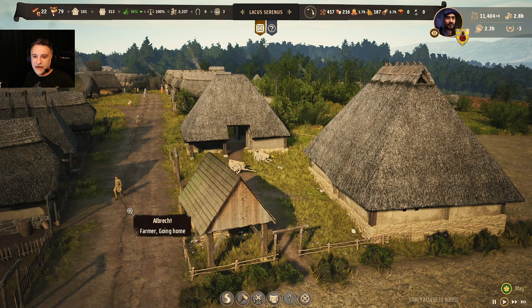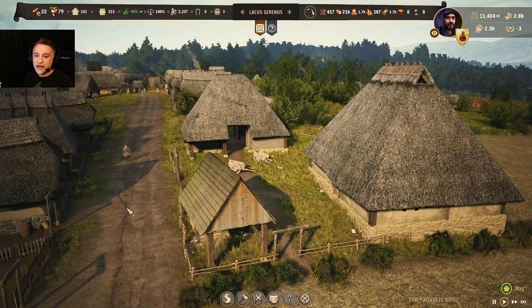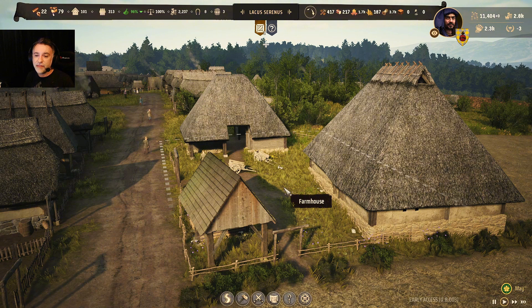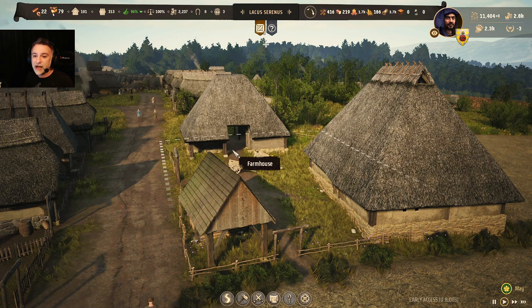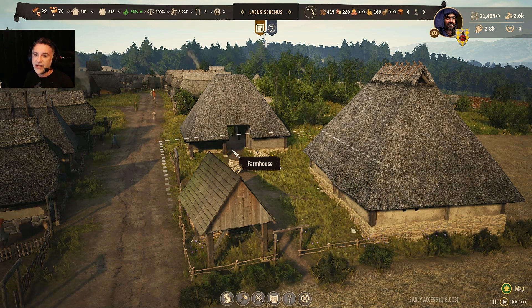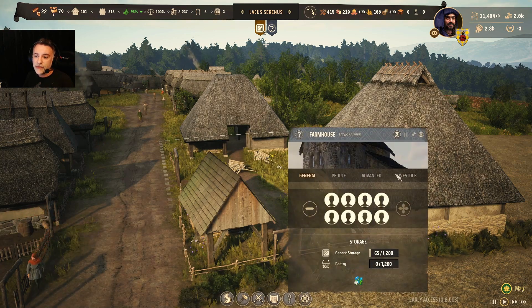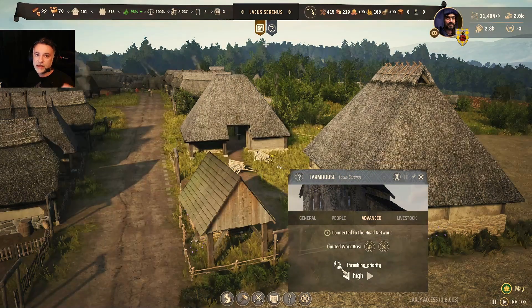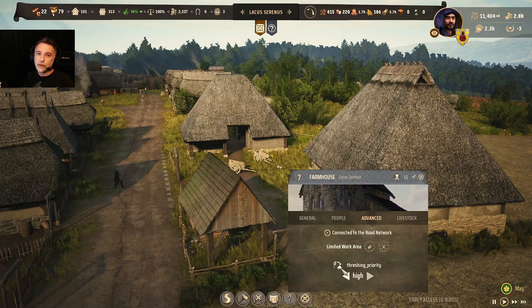One more thing about the farmhouse: in September the wheat is transported by the farmers inside the farmhouse, and that is where the threshing happens — the conversion of wheat into grain. Since food is now spoiling and it's difficult to understand how much it's spoiled, I recommend going into the advanced settings and prioritizing the threshing so the grain can be transported to the mill or granary before the food spoils.